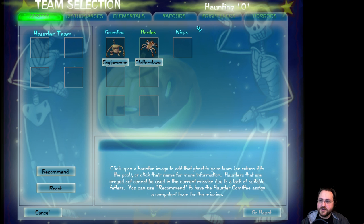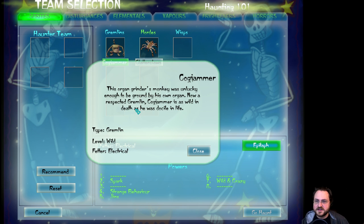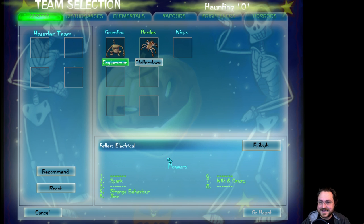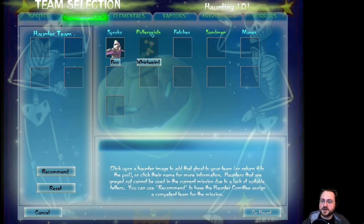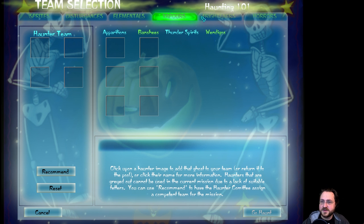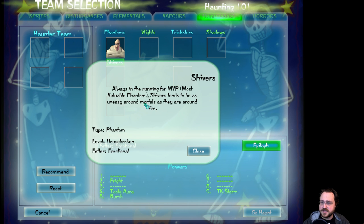So we've got our team selection. Right now I don't have a full list — you unlock more and more spirits as you go forward in the game. I've got Cogjammer, who's a gremlin. His epitaph: 'This organ grinder's monkey was unlucky enough to be ground by his own organ. Now a respected gremlin, Cogjammer is as wild in death as he was docile in life.' So he's an electrical gremlin. Shivers is a Frightener — always in the running for MVP, most valuable Phantom. Shivers tends to be as uneasy around mortals as they are around him.